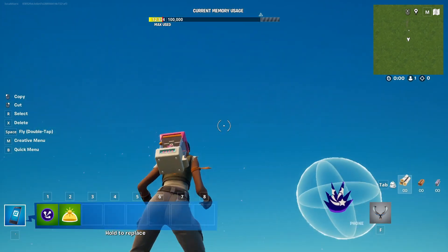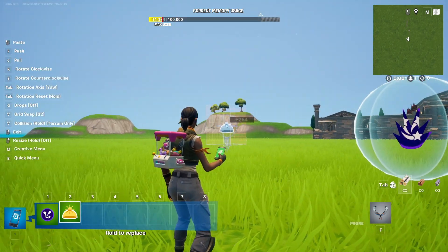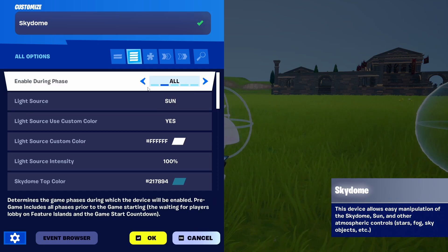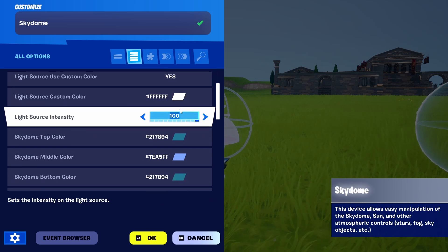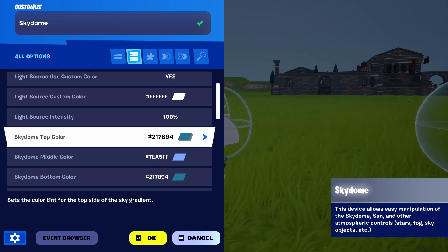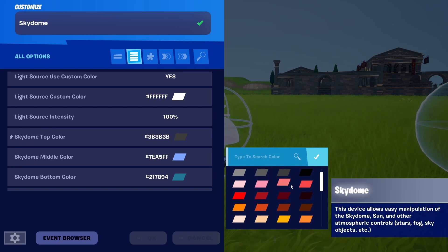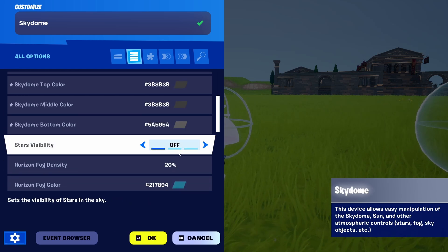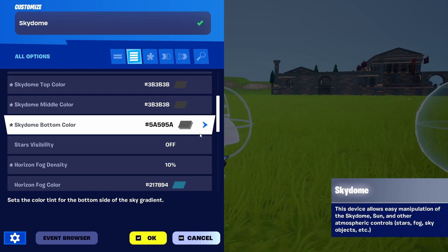The second thing we want to do is change the dynamic of the sky itself. So to do that, we're going to place the SkyDome and edit it under all options. Enable during all phases: yes. We're going to set the light source to none, because when we have a very snowy day we feel like there's little or no light. We're going to change the SkyDome colors to dark gray — all of them will be dark gray so that snow is better visible. We're going to keep fog density relatively low, because we don't want too much fog, which would make the VFX spawner snow too obscure.